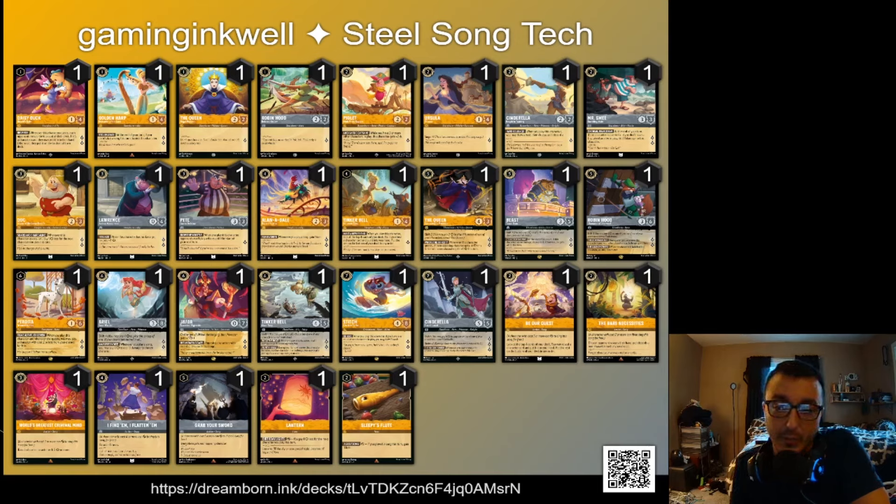Some four-cost tech cards to consider: Alan-a-Dale, one of our new cards from Shimmering Skies — a 2/3, four-cost inkable, quests for two — and whenever you play a song you gain a lore. It's kind of like Sleepy's Flute, except whenever you play multiple songs in a turn you gain multiple lore that turn, unlike Flute which is a one-per-turn deal. Flute requires item removal whereas Alan-a-Dale can be removed any way they can get him off the board. Tinkerbell, uninkable four-cost, lets you look at the top four cards, reveal a character, and put it in your hand.